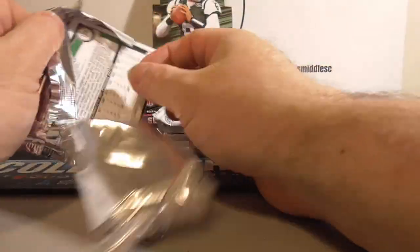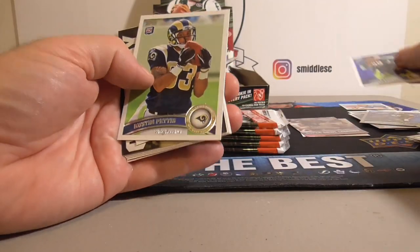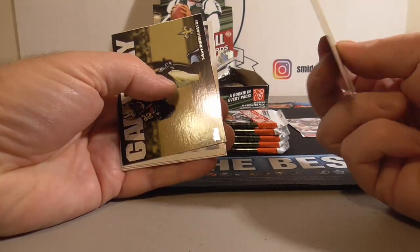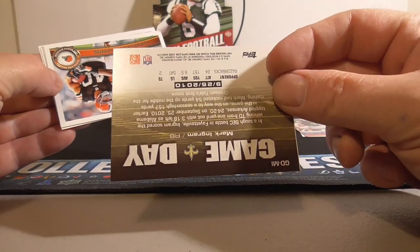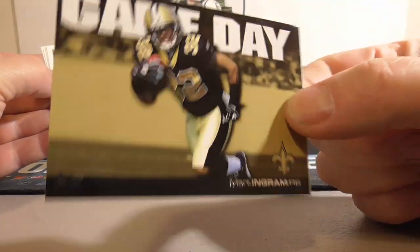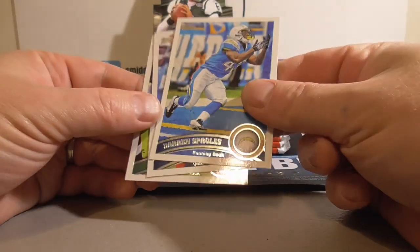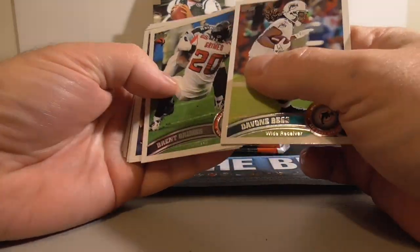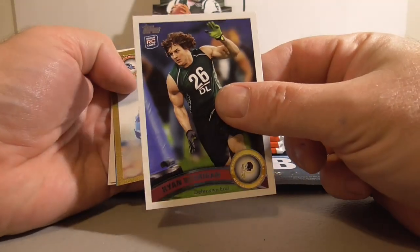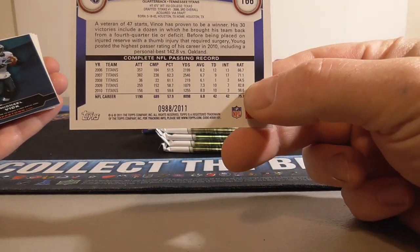Still looking for some bigger rookies here. Austin, Liggett, Austin Pettis. Ray Rice. Game Day insert — Mark Ingram. That's a rookie Game Day, right? Yeah. Not bad. Also in that draft class — Browns team card. Sproles, Vince Young. Nice Ingram and Cam Newton — Rookie parallel, Rookie insert. Luke Stocker Rookie, Ryan Kerrigan Rookie. First gold — Vince Young gold, numbered 988 out of 2011.